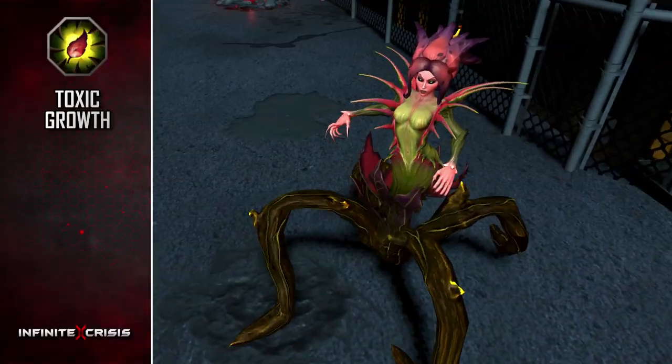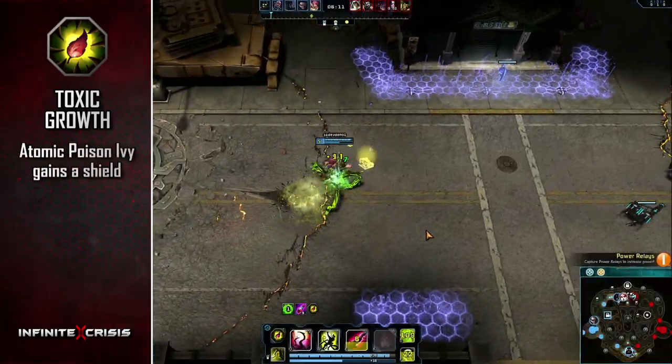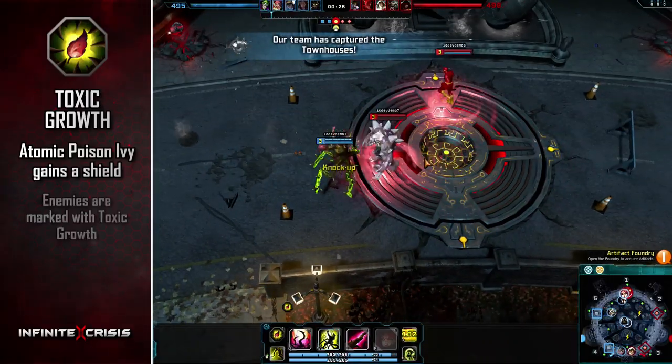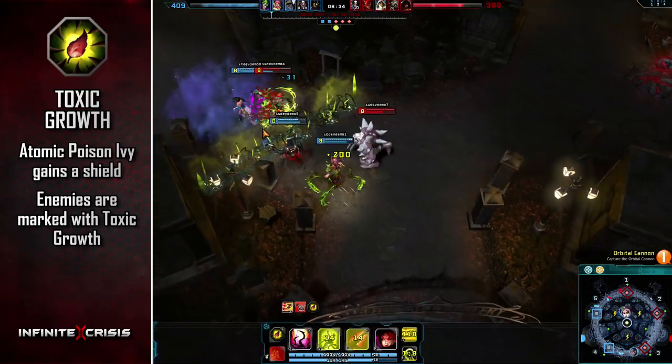Her passive is called Toxic Growth. If she has taken no damage after a short time, Atomic Poison Ivy gains a shield. Enemies who use basic attacks on the shield are marked with Toxic Growth, which grants her skills additional effects.